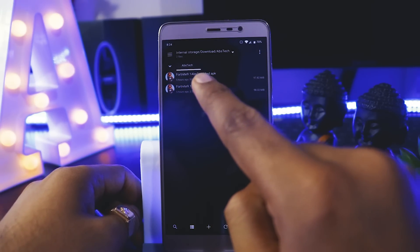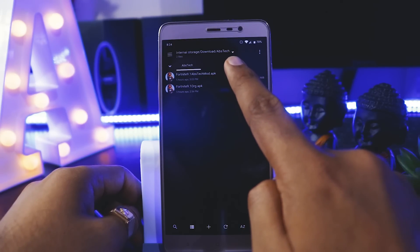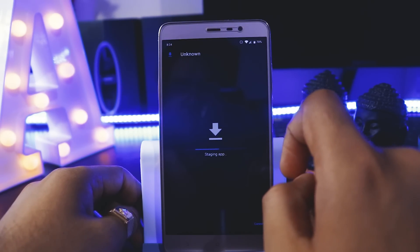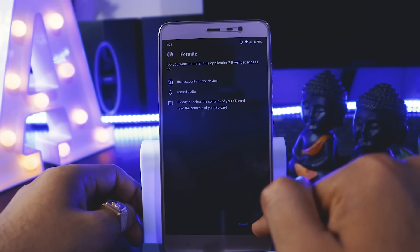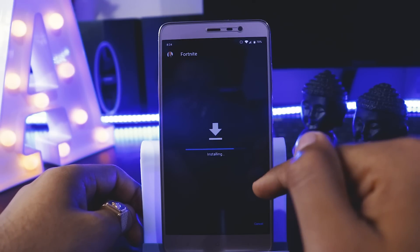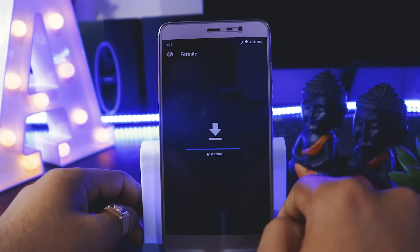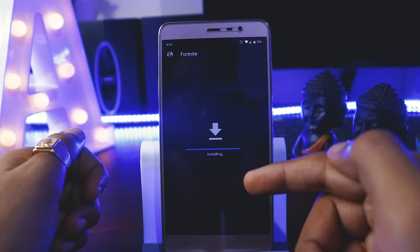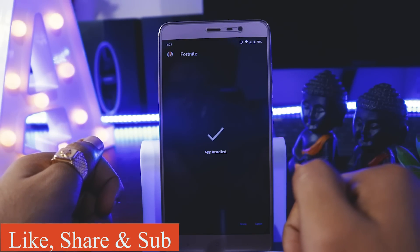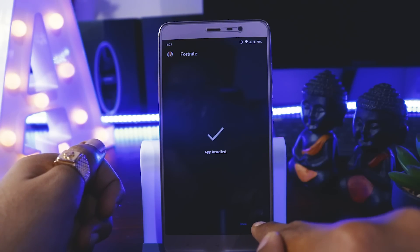Now we'll install this Fortnite 9.1 abstract mod version. This APK has been modified by me. In case you want to know how I modified and disabled the device check, you can see the info button above or the link in the description below to learn how to bypass it and do it yourself.